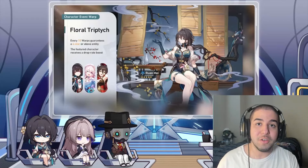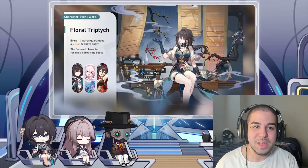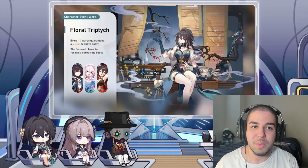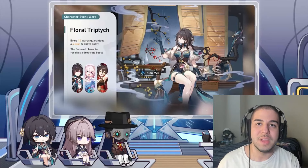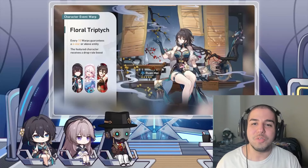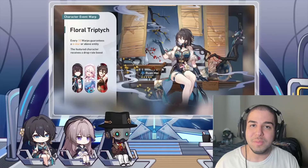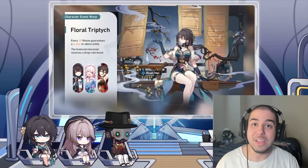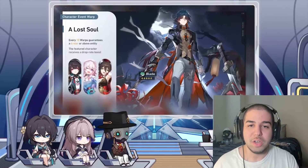Starting out with her banners, she is going to be on both the Ruan Mei banner and the Blade banner, with both of those characters being extremely good. Blade is more of a main DPS, so running the two of them together is probably not going to happen, but if you pull her while pulling for Ruan Mei, that can be very good. And Ting Yun is on the banner as well, so just some very strong options there for Shueyi.